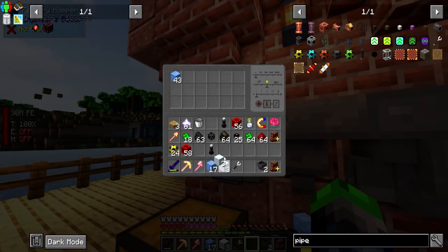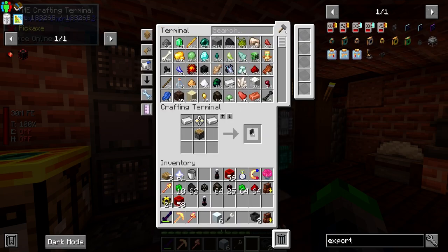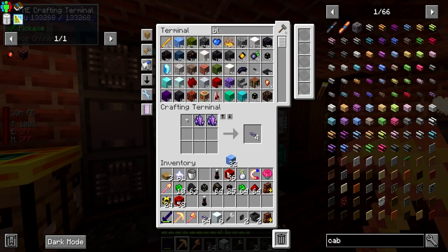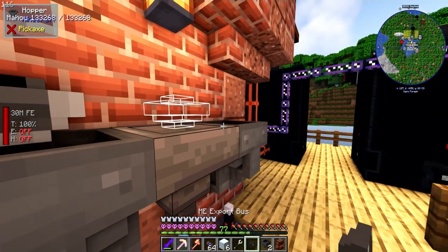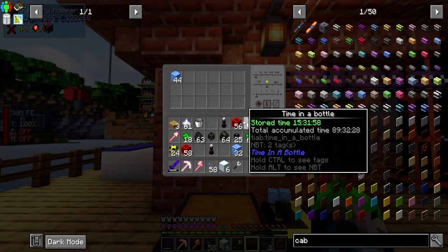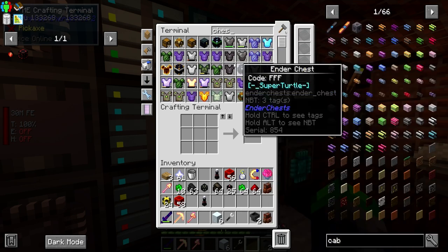Now we need to set up some exporters for this guy - or we could change it to an Ender Chest. We need two exporters and some cable. We're gonna want Blue Ice - and those are gonna fill up and hit a limit obviously. Let's see - do I have any available? Yeah, I do.